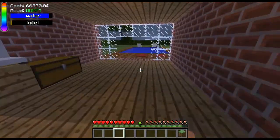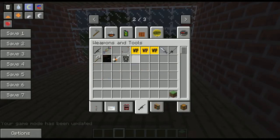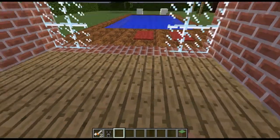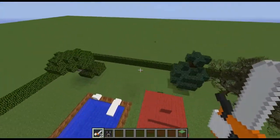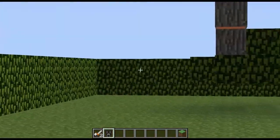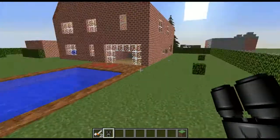I added some new items — you can find them in the creative tab under tools. I also updated the WIP items, so all work-in-progress items now have a nice yellow WIP sign. I added a chainsaw and some binoculars. They aren't usable yet, but the chainsaw will obviously cut down trees, and the binoculars will work like the Optifine zoom with an adjustable zoom factor.